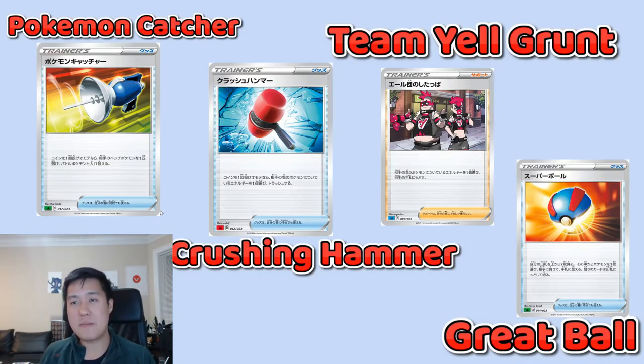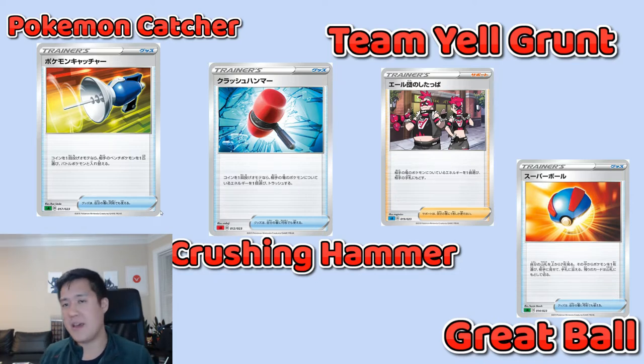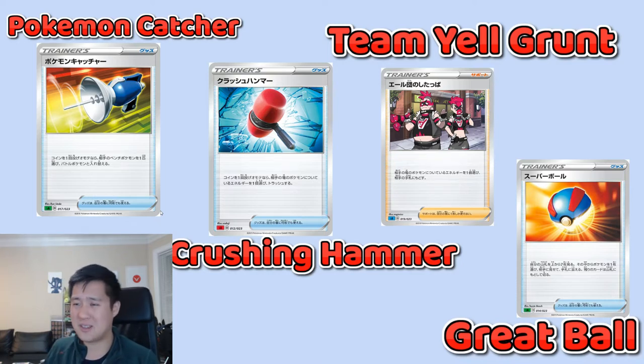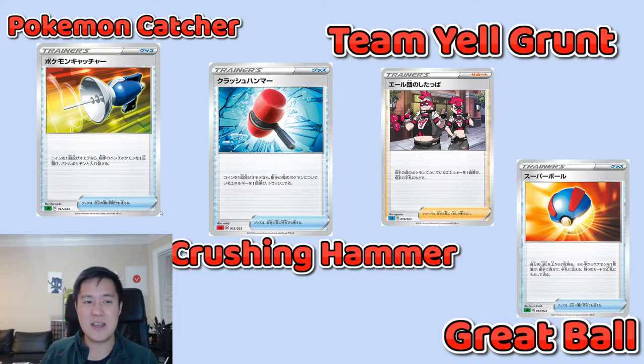Here we have a bunch of reprints, including what is basically a new version of Pokemon Catcher. These are just really strong trainers. Pokemon Catcher: flip a coin — if heads, swap out your opponent's active Pokemon, no discard needed, just a 50% chance. Crushing Hammer: flip a coin — if heads, discard energy from your opponent's active Pokemon. Team Yell Grunt is the supporter version of energy removal, similar to Team Skull Grunt. Great Ball lets you look at the top seven cards of your deck and find a Pokemon to add to your hand. All really strong stuff coming back.